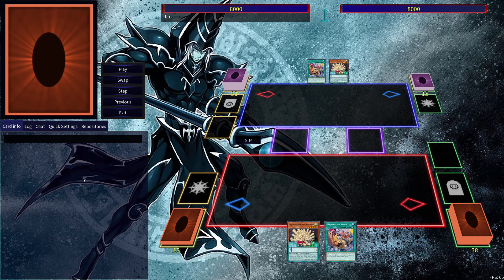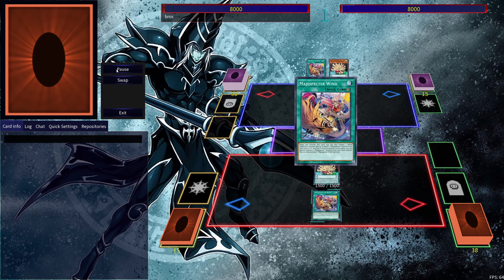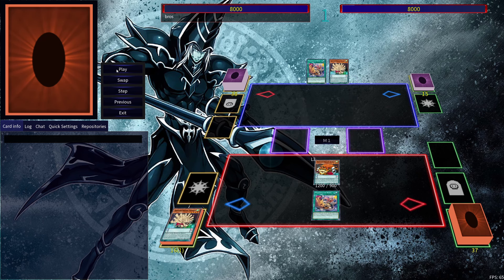Alright, hey guys, remember CCG back in a video. In this video we're going to bring you some Magic Specter combos. We're going to get started with a two-card combo using Porcupine and Wind — these are the two new Magic Specter cards.